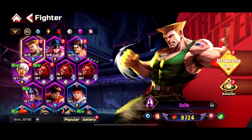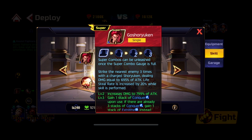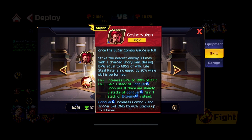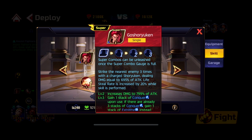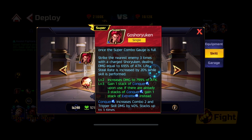Here we go — Akuma, the Raging Demon. What is he about, what are his skills, where does he shine, where does he not shine? He shines everywhere but there are specific positions and places you need him most. Let's talk about his skills. First, his super — Goshoryuken. The name will change, just like Gen, he flips his styles and abilities upon using them the first, second, and third time.